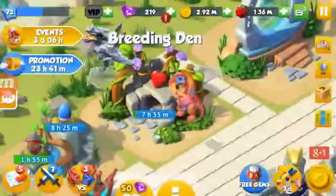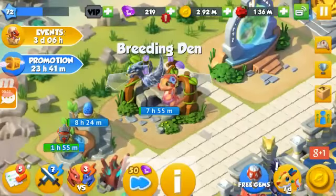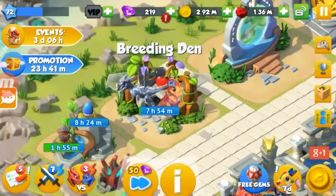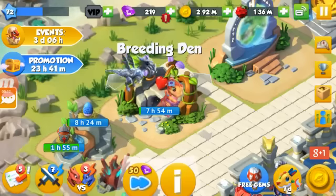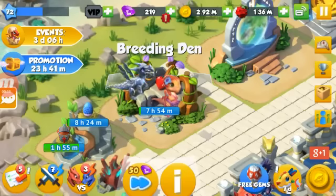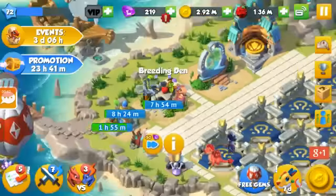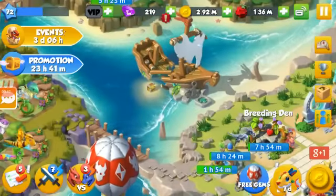My combination that I am currently using is the Metal and Nurture dragon. You can get a Metal dragon by buying it, and a Nurture dragon through events. Other combinations I will leave in the description below, but to me the Metal and Nurture are the best combination.